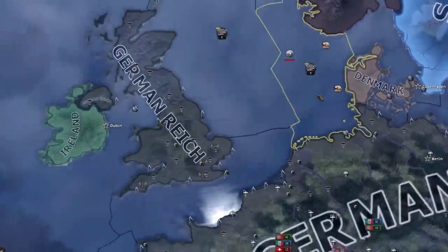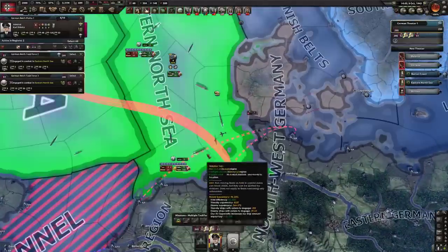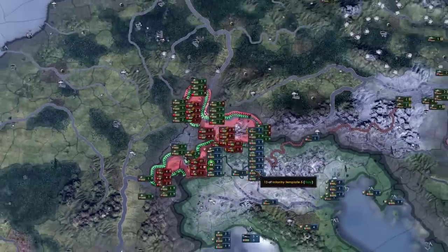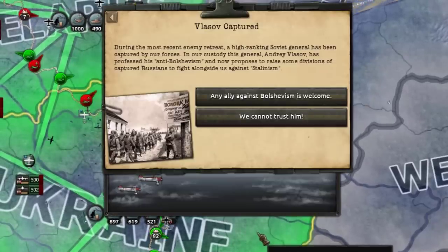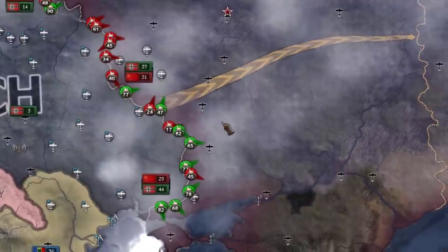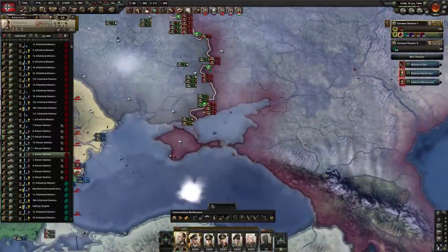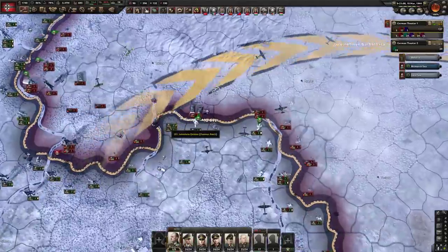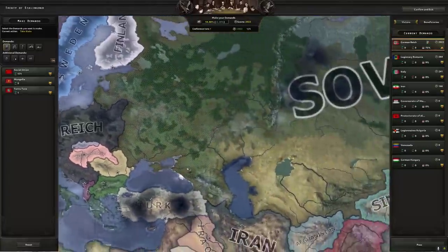The casualties ain't looking too good for us but we'll see what happens once we get all these guys - 1.5 million right now. That was almost a million guys in there - very nice. Getting convoy raided by Japanese submarines right here - a little cheeky. We'll send out the high seas fleet to go deal with them. Yes, I did in fact build some aircraft carriers. Now that their forces are pretty much being eliminated, we're doing a lot more damage. That pocket of one million men we got was definitely thinning out the lines - they are collapsing very fast. Those collabs definitely did their job.